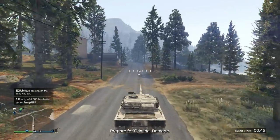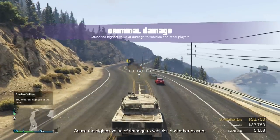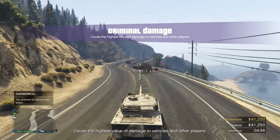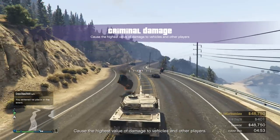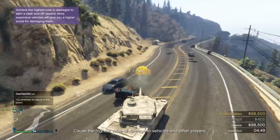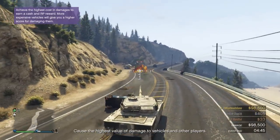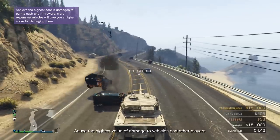Right here I'm grabbing the tank and I'm going to have the challenge start right now. What you want to do is bring either the tank or the Buzzard — whatever you're using — over to the highway coastline area on the west part of the map. There's a little highway that goes all the way up the west coast.